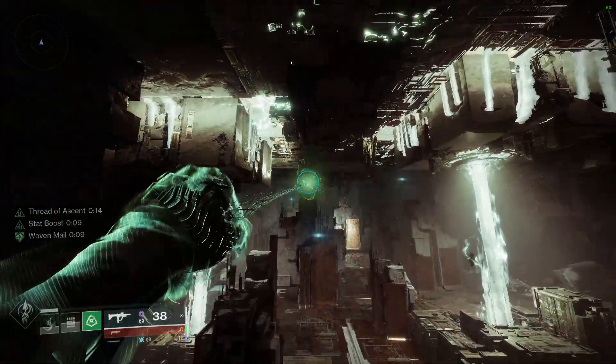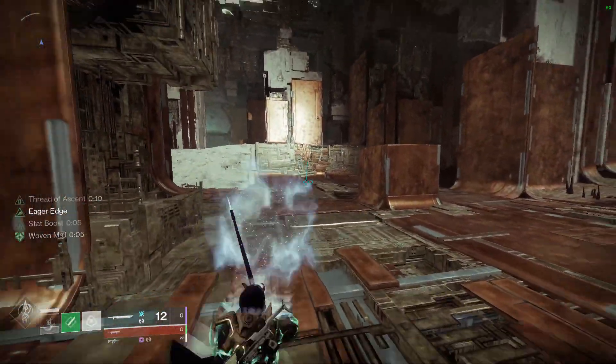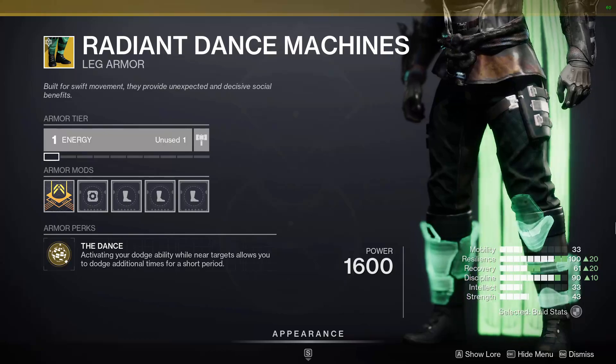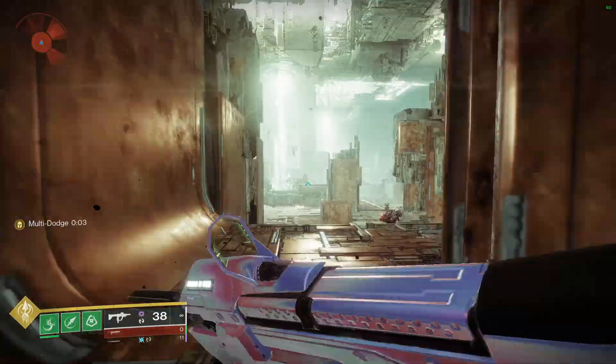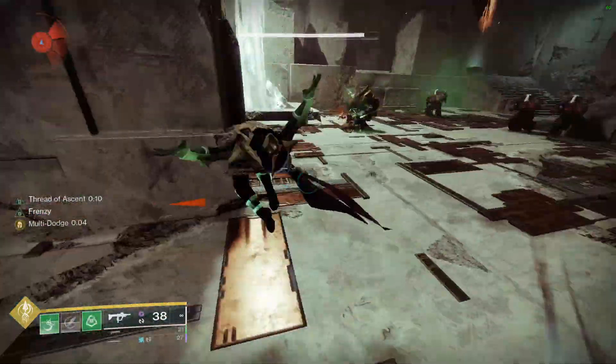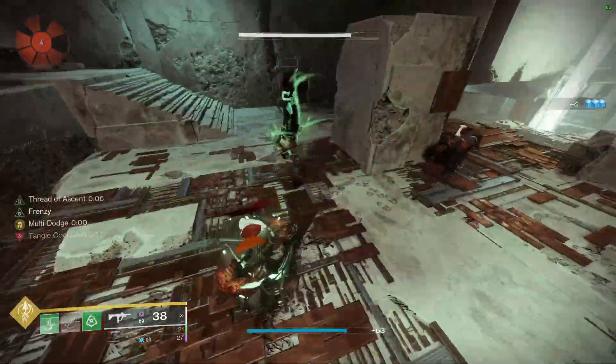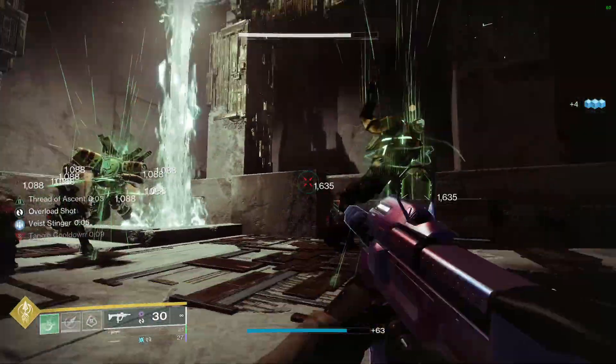I've also seen some builds utilize Cyrtarachne's Facade. It gives you Woven Mail when you grapple, which is good, but not good enough to warrant using an exotic that looks like a dead pigeon. Radiant Dance Machines also work with Ensnaring Slam for some reason, provided you dodged near enemies beforehand. Can be fun, but it's nowhere near as versatile as Sixth Coyote. And as mentioned before, jumping and flipping in front of powerful enemies is just going to get you killed.